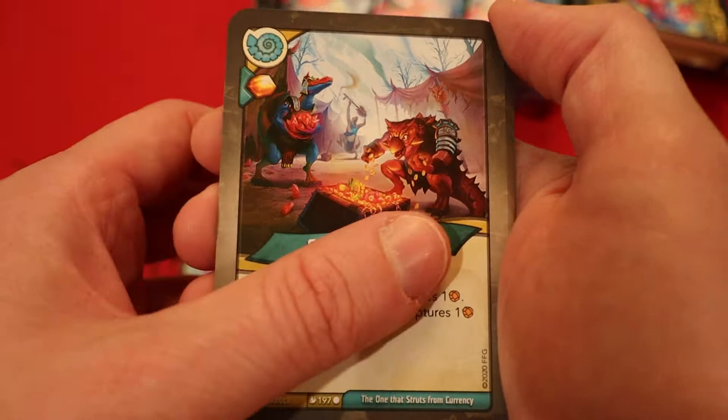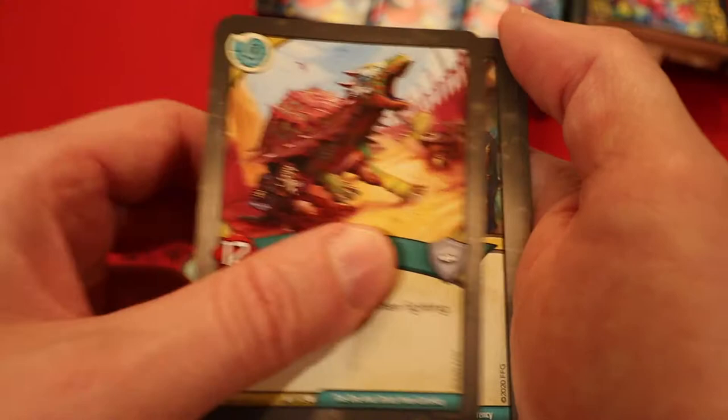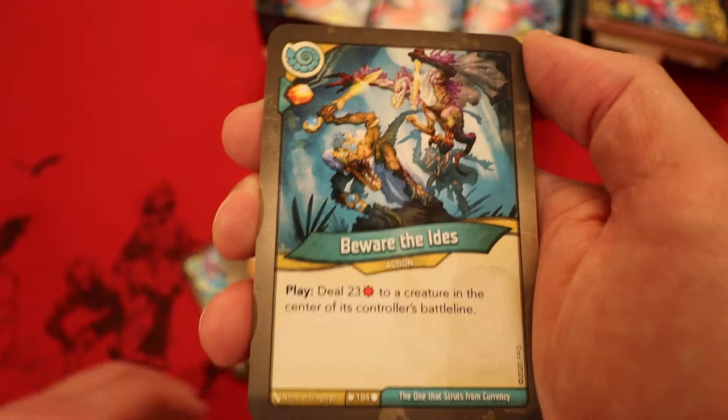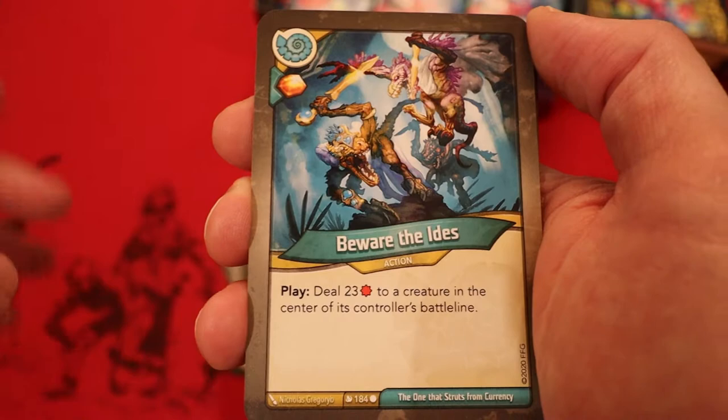Another Spoils of Battle. Sagittarius Gaze — Amber, have you play it, enhanced with a damage pip. Play: exalt a damaged creature. Galatops — twelve power, only deals four damage when fighting. Glad to see at least a creature. Chant of Hubris — Amber, have you play it. Move one amber from a creature to another creature. Beware the Ides — Amber, have you play it. Deal 23 damage to a creature in the center of its controller's battle line. So there are now just two or three creatures. That is not necessarily what you want to see in a Saurian house — we're typically looking for a lot more creatures.